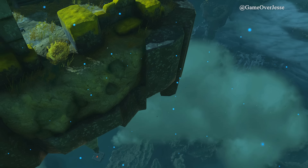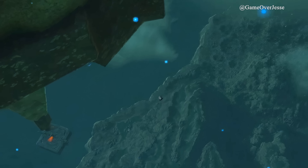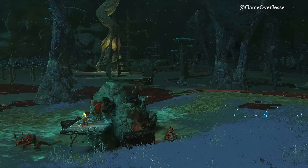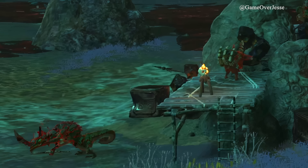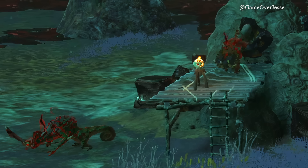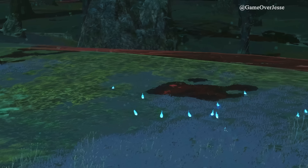Here we have a view of the edge of a sky island and a moving platform beneath it with a red glowing light. Do you know where this spot is? We have a section of Hyrule that looks completely different, being flooded with Malice everywhere, and new versions of Lizalfos and of course Bokoblins. We see these blue lights, or whatever they are, to the right of the screen.